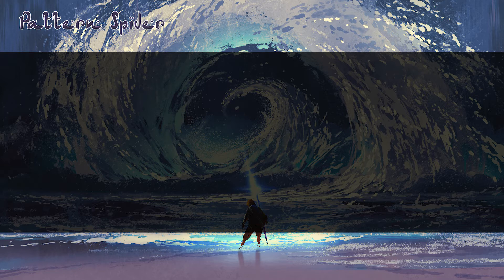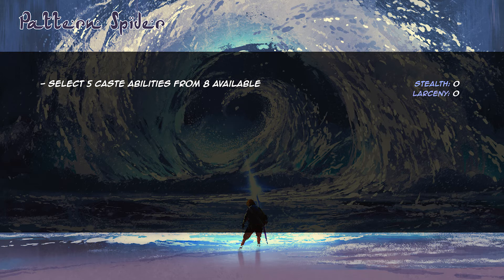In step 3 of character creation, we pick our abilities. First, we select 5 caste abilities from a selection of 8 abilities associated with the caste. Since I chose the Night caste, my options are Athletics, Awareness, Dodge, Investigation, Larceny, Ride, Stealth, and Socialize. I definitely want Stealth and Larceny since those are vital for my character concept. I'm also interested in Athletics and Dodge to represent my character's physical fitness and agility. Ride isn't interesting since I spent most of my life running on rooftops. I decide to go for Socialize since I've determined that my character is very good in social situations. My caste abilities are Athletics, Dodge, Larceny, Stealth, and Socialize.